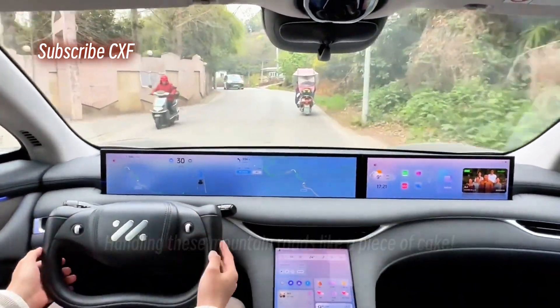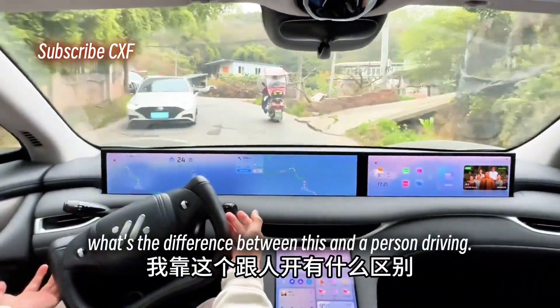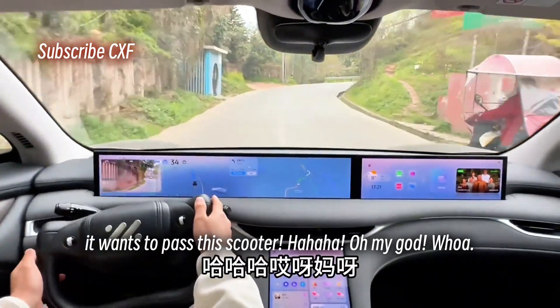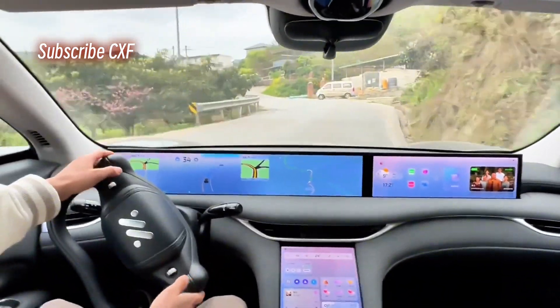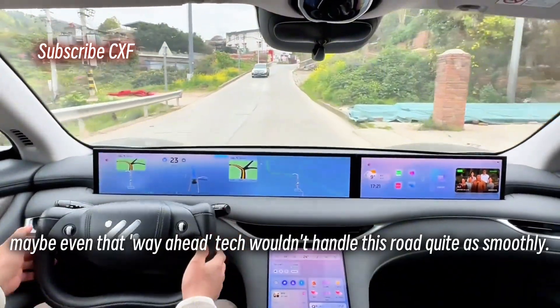Handling these mountain roads like a piece of cake. What's the difference between this and a person driving? No difference. Look how stable. Oh, it wants to pass this scooter! Scooter up ahead — look at this road condition. This thing is aggressive. Honestly, maybe even the Huawei ADS tech wouldn't handle this road quite as smoothly.